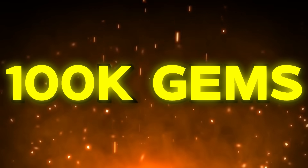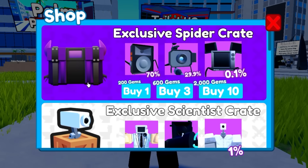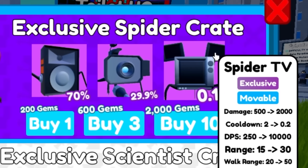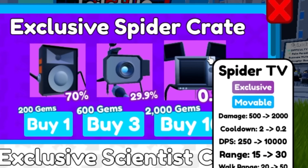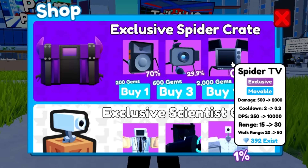Today I'm going to spend 100,000 gems in Toilet Tower Defense. You can spend gems by opening up crates, which is right here. I'm going to be able to get the spider TV, which is the rarest unit in the game right now. There's also the exclusive scientist crate, but this one's not that cool. We want the spider TV.